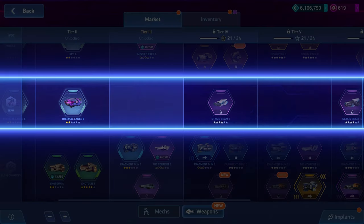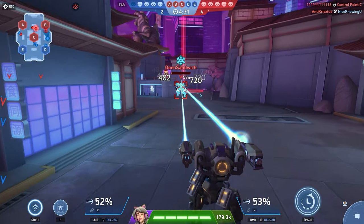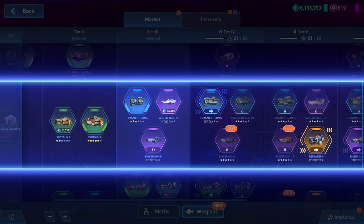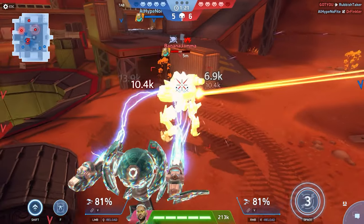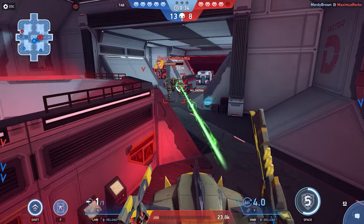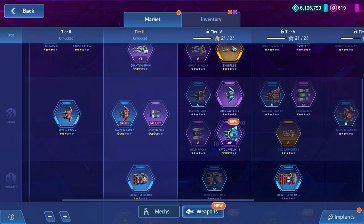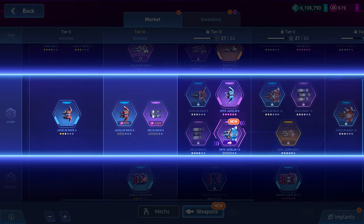Beam weapons are guns that emit a continuous beam of damage. At first the weapon is weak, but after upgrading it becomes very powerful. Close quarters weapons, in other words shotguns, have the characteristic of maximum damage at minimum distance. Sniper weapons are rifles with high damage at long range, low reload time, and limited ammunition — the more distant the target, the higher the damage.